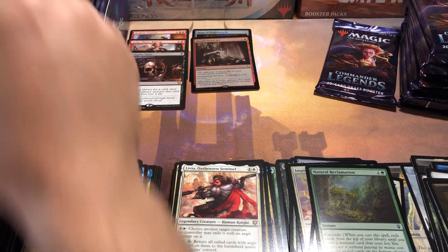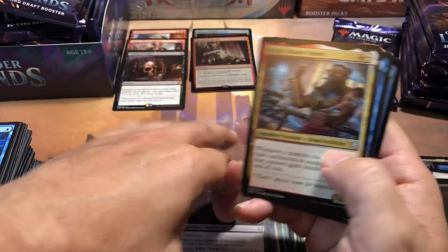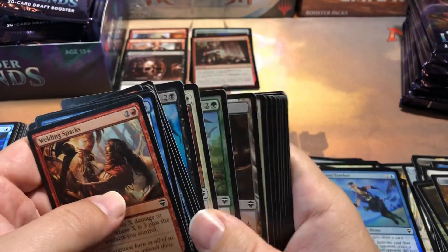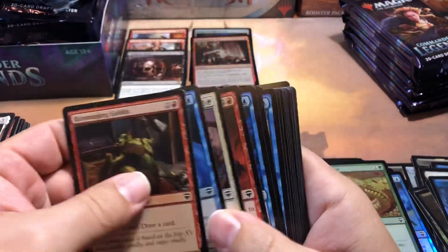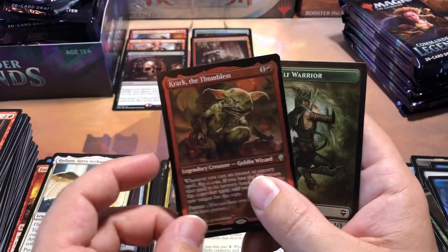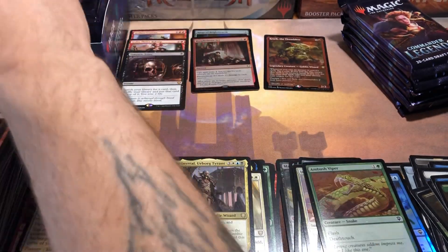Only three mythics but the Vampiric Tutor is one of them, so I'm happy — got one of the big hits. You gotta get one of those big hits to really justify the box price. I think these boxes are underpriced, but that won't last long — somebody we know will make a video about how underpriced they are and the price will double overnight. Sakashima's Protege again, not the Sakashima we want. Abeca — nice little commander card — and another Prismatic Piper. A Crop the Thumbless for our first etched foil.